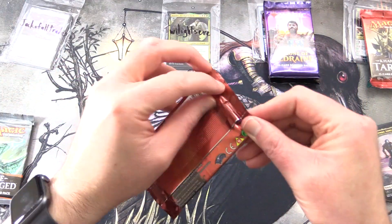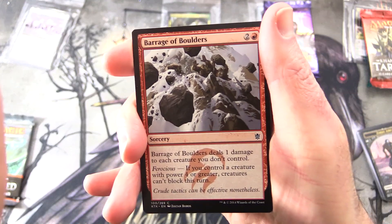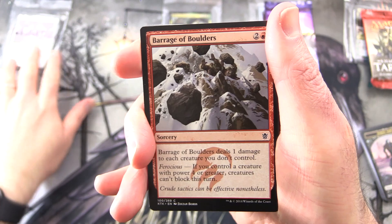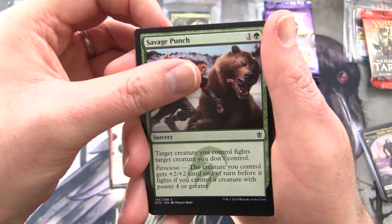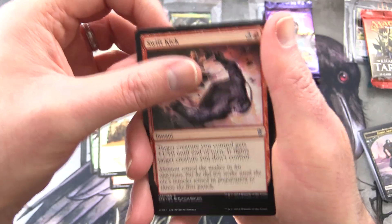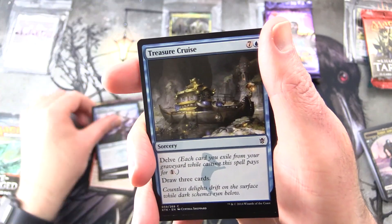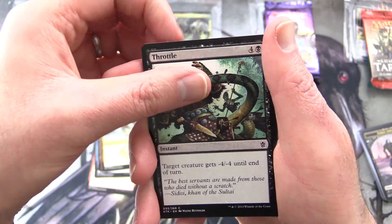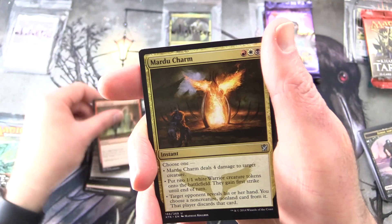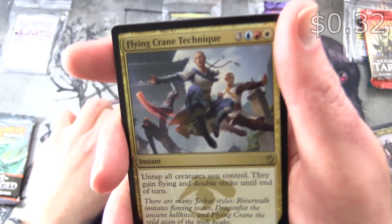Moving on — Jack of All Trades getting stuck into some Khans, and if you didn't see the video the other day, I'll pop a link up in the corner. There is some juicy goodness in this Khans box. Thank you for being a patron, Jack of All Trades. We have Barrage of Boulders, Savage Punch, War Behemoth, Swift Kick — that combo comes up more often than you'd think — Dutiful Return, Whirlwind Adept, Treasure Cruise, Windscarred Crag, Snowhorn Rider, Throttle, and Uncommon's Arc Lightning, Maru Charm, War Name Aspirant, and Rare is Flying Crane Technique — instant for six, untap all creatures you control, they gain Flying and Double Strike until end of turn.